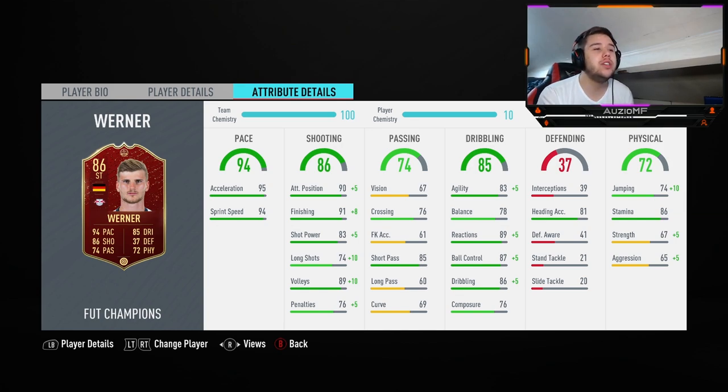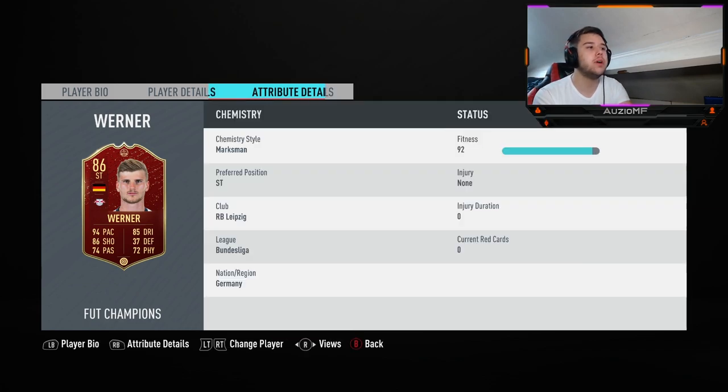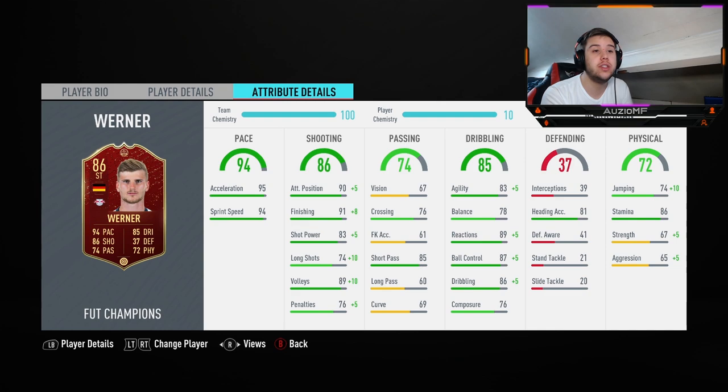Dribbling-wise he felt really good on the ball — not clunky at all. I could shield off players, his turning was nice, and close-quarter dribbling showed how good this player is. Jumping-wise he was winning headers at 5'11, even over some CDMs, which is always nice when your striker can bail you out. 86 stamina — he didn't die at all, lasting the whole game, even with constant runs. He was also coming short and giving passing options a lot of the time, which is why his stamina held up.